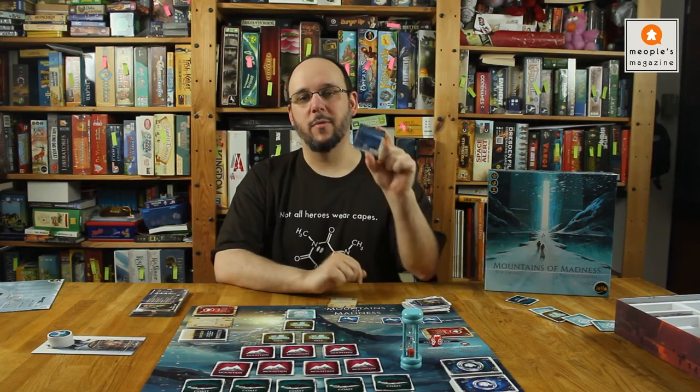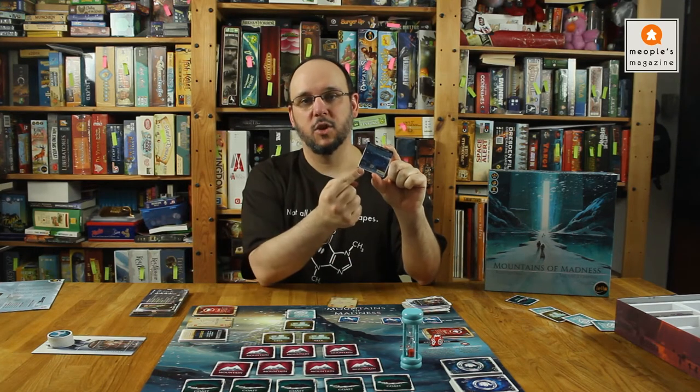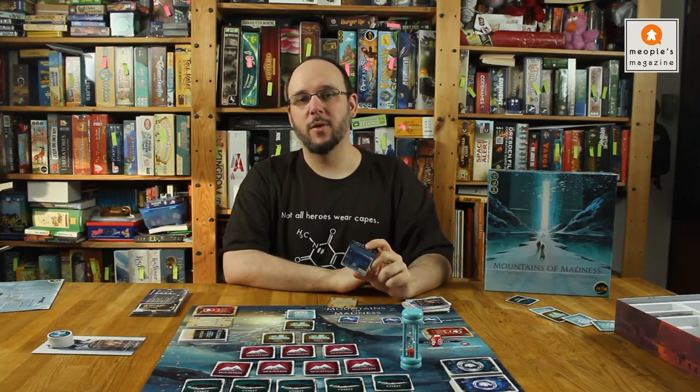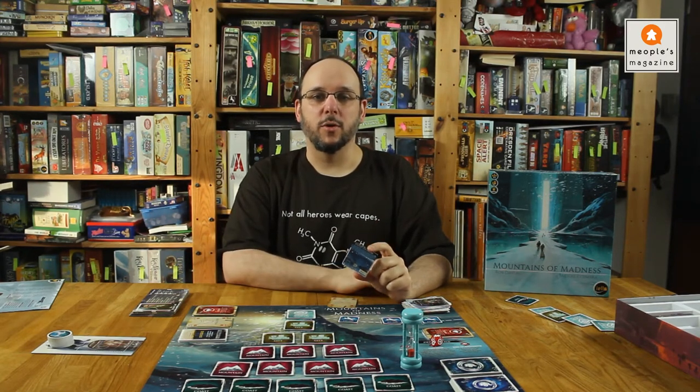On the way up the mountain our explorers stumble from one problem to the next. And as you would expect, the higher up they go, things only get worse. Every problem they encounter comes in the form of one of these tiles. Each of these tiles has challenges that explorers need to complete. It comes with a potential reward if they manage at least one of them. And if they don't manage one of them then bad things happen — people get injured, someone goes crazy. You know, the usual.